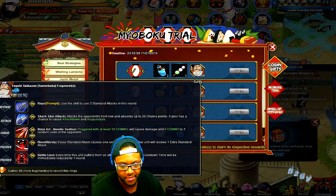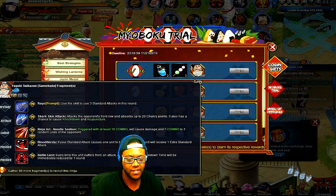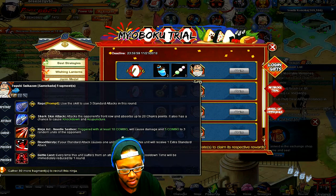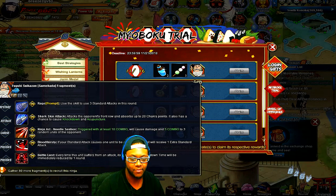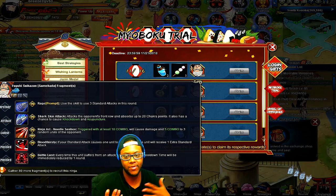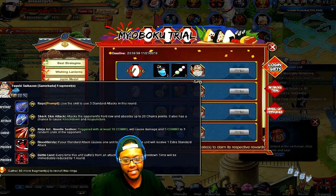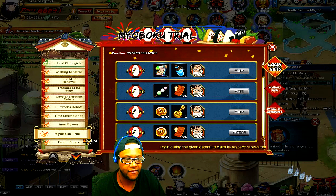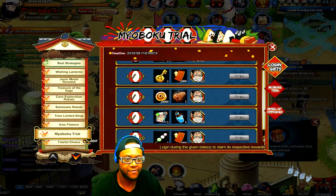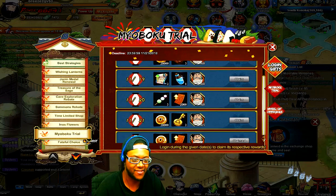His combo chase just pokes people — a bunch of needles come out but it doesn't do much damage. If he kills something he gets an extra standard attack, but he doesn't deal enough damage often enough for that to trigger. Every time this unit suffers an attack his mystery cooldown goes down by one, which is good — so every time he gets hit his mystery charges faster. I'd put him in the front slot with Rock Lee in slot two for that. Overall I'd rate him a five or five and a half out of ten.